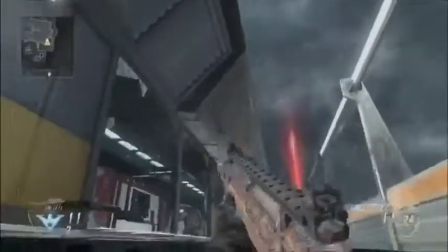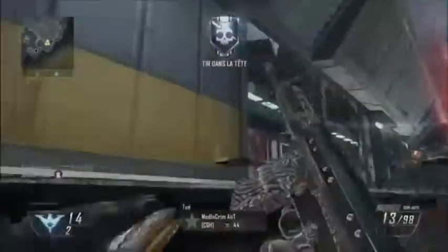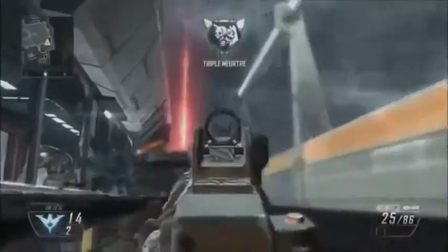Une fois que vous êtes dans le coin allongé, il faut vite que vous vous relevez. Donc vous allez faire croix pour vous relever et une fois croix pour sauter la caisse, et à ce moment-là vous allez vite courir. Alors vous allez faire ça le plus vite possible et normalement vous aurez wild brush le mur d'au-dessus.